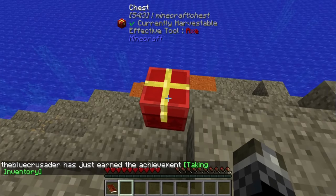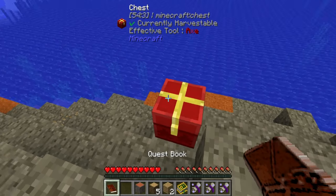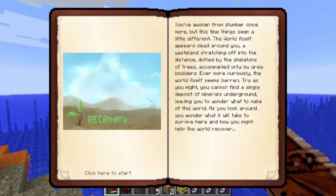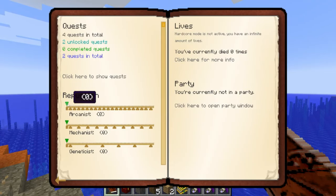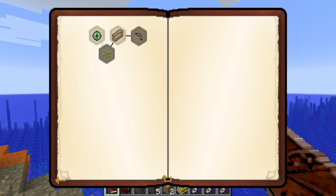Regrowth. Regrowth is a modpack that's all about reforming nature in a world where it has gone missing, and the problem must be solved for the world to thrive once more. This modpack makes use of Agri-Craft and Botania, two great natural mods. You spawn in a wasteland in this pack, completely derelict of Mother Nature's influence.